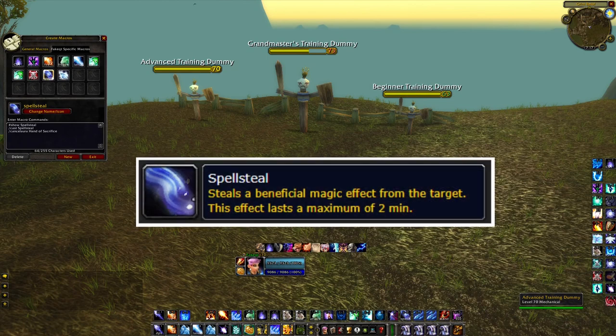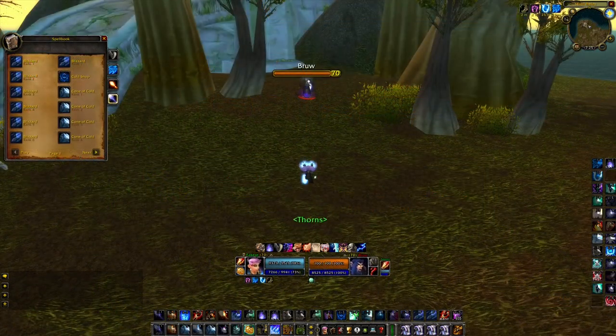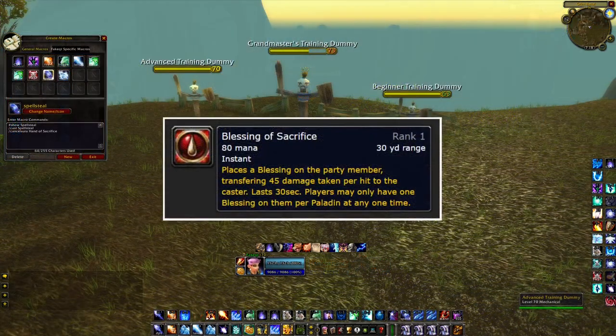The new major ability called Spell Steal will let you steal buffs from players or creatures. I use a macro for this spell when I PvP. Paladins have Blessing of Sacrifice, which they can use to break out of CC — if I sheep the paladin and his teammate has this buff and receives damage, the sheep is removed. By Spell Stealing this buff from his teammate, I make sure the paladin doesn't break out of CC. But I also need to remove the buff from myself, or the paladin will break out of CC if I take damage.